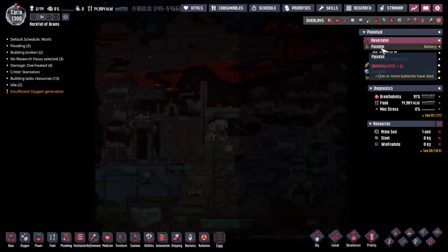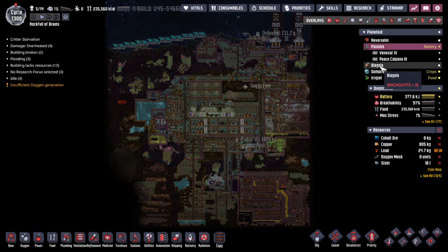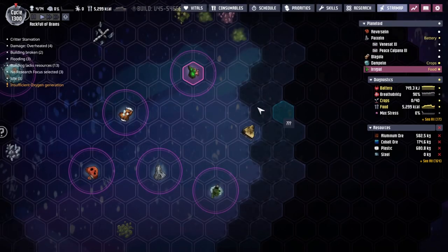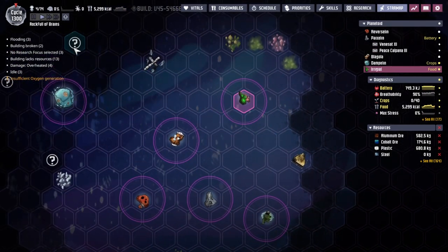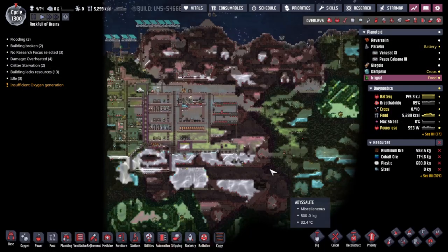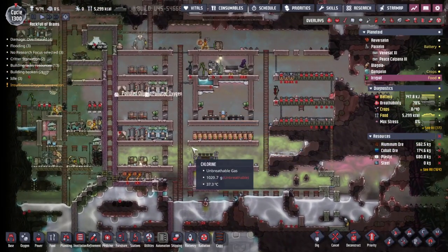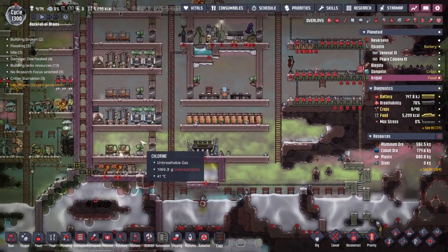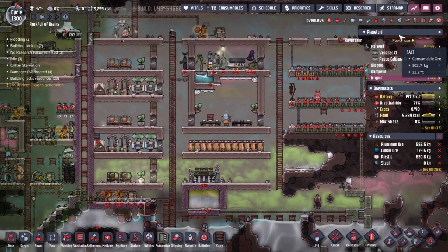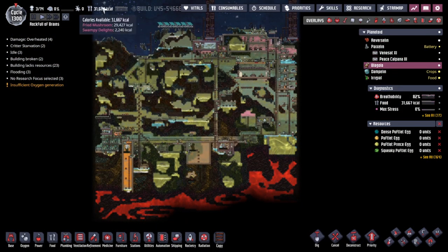Hey guys and welcome back to Oxygen Not Included, Clay's Amazing Space Colony Simulator Extraordinaire. My name is Twitchy and we are in the Rock for the Brains, a collection of asteroids out in the wilds of space. We've been trying to get our duplicates into the future as comfortably as possible. 14 of the little guys and girls have been walking around doing their greatest to survive, despite my best efforts to try and kill them.